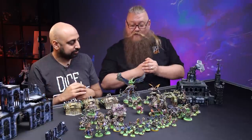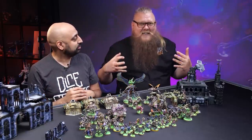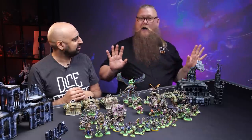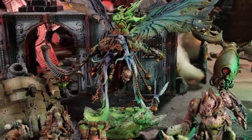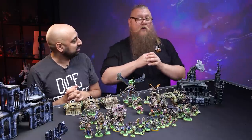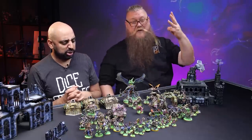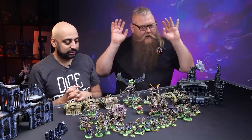The army and detachment rules for Nurgle are pretty awesome. You get to spread the sickness, which means that you get to infect objectives. When you take an objective, you hold it until someone actually takes it away — you can walk away from it and it's still yours. On top of that, the aura ability of all the Nurgle models in your army reduces toughness: minus one within three inches, minus two within six inches, minus three within nine inches.